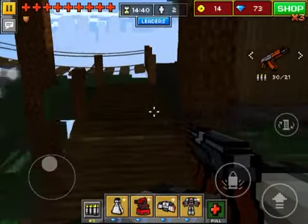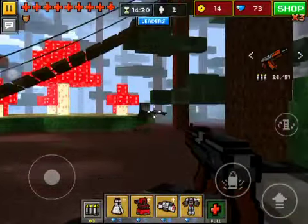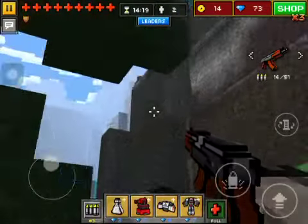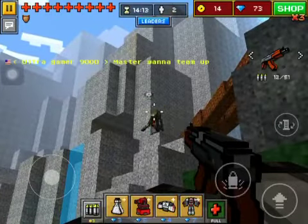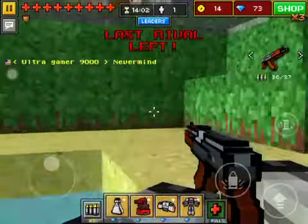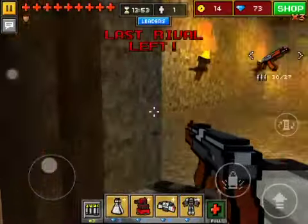Oh, a chest - ammo, beast ammo! Oh, there's a guy. I didn't really mean to drop down here but this guy does not see me at all. Sorry Ultra Gamer 9000, no teammate for you - I just killed him. He just stood there and let me kill him.